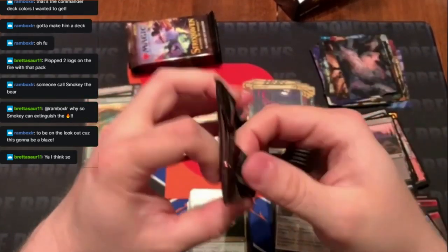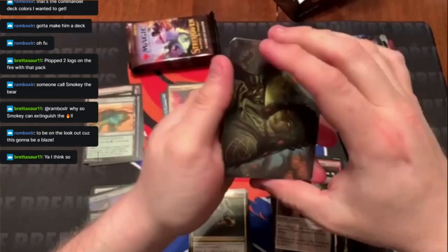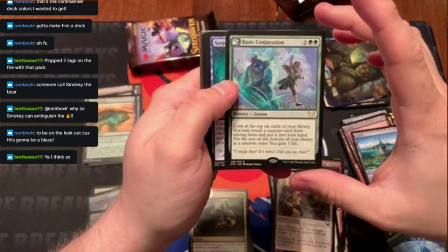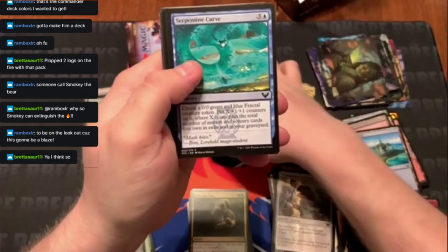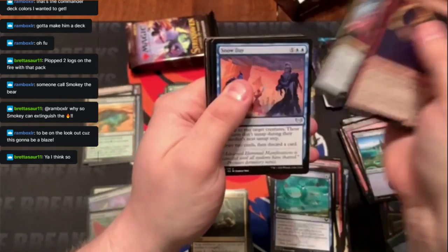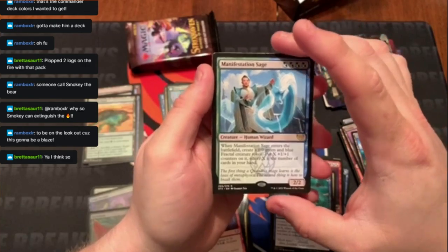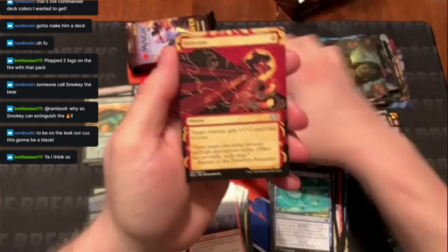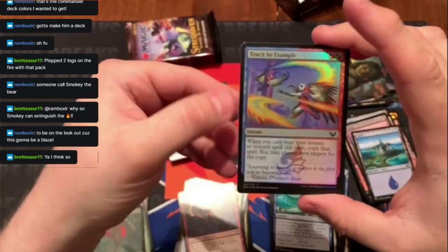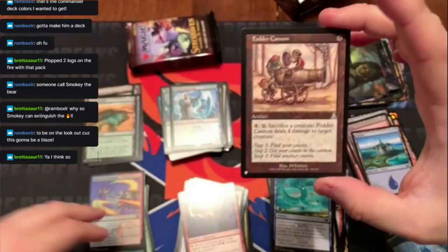Done pretty well on rares and mythics. Probably another list card here — an island. Rare off the bat, so it's probably a three-rare pack. Basic Conjuration, only one common going straight to the uncommons, Manifestation Sage, Infuriate, a foil Teach by Example, and then a Fodder Cannon for four — pay four, sacrifice a creature, deal four damage to target creature.